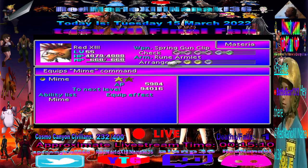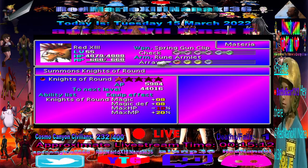Knife of the Round — it's the most powerful summon material in the game but it takes a really long time to level. We've already started working on it. We'll be getting AP for it when we go up against the weapons — you probably saw them in that cutscene when they appeared. We'll be fighting them later but not right now.